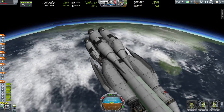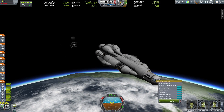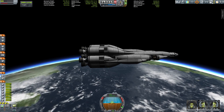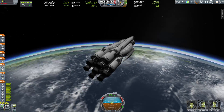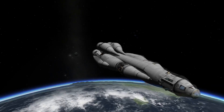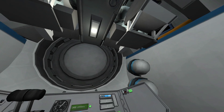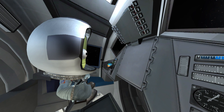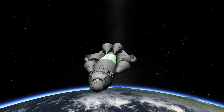Then we have to wait for the refueler. This part of the mission — the entire episode — is about launching the spacecraft and refueling it before we head out in the next episode to the wondrous and mysterious planet of Sarnas and its rings.